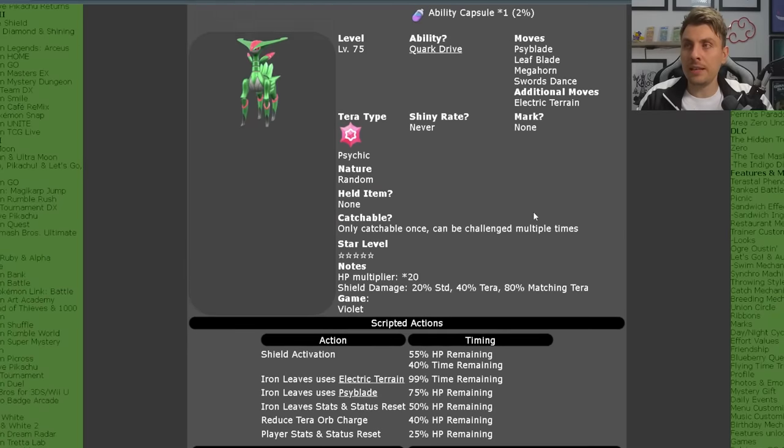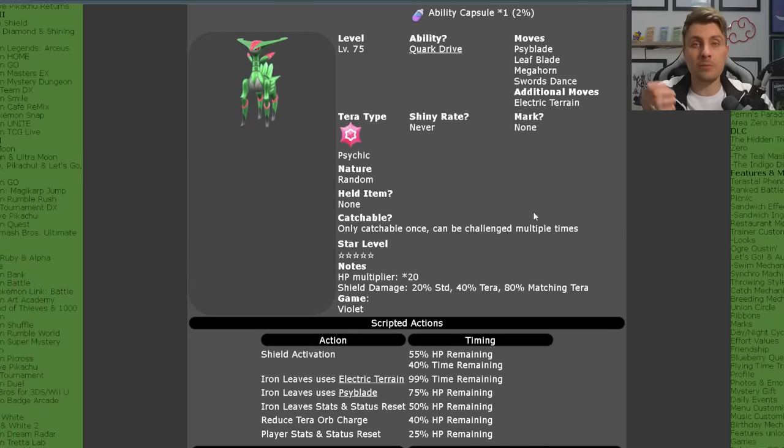Moving on to Iron Leaves — this is going to be exclusively available for Violet players. Level 75, with the Quark Drive ability. Moves it's going to have are Psyblade, Leaf Blade, Megahorn, and Swords Dance, with the additional move Electric Terrain. It will be a Pure Psychic Tera type. The nature will be random upon catching it, it will not have a held item, and like Walking Wake, it's only catchable once per save file.